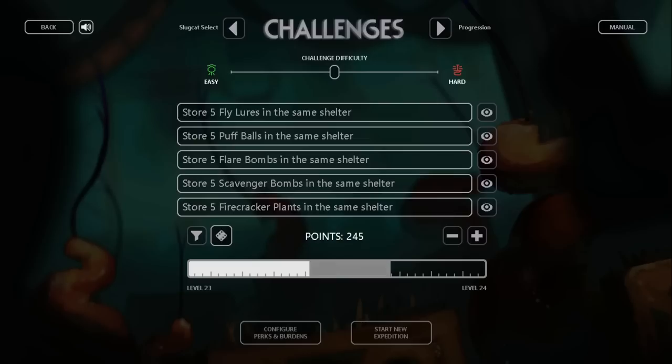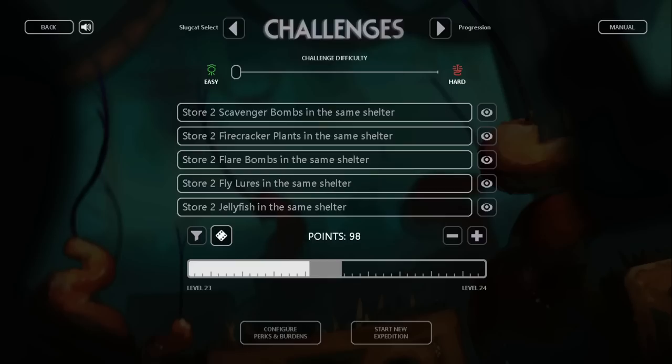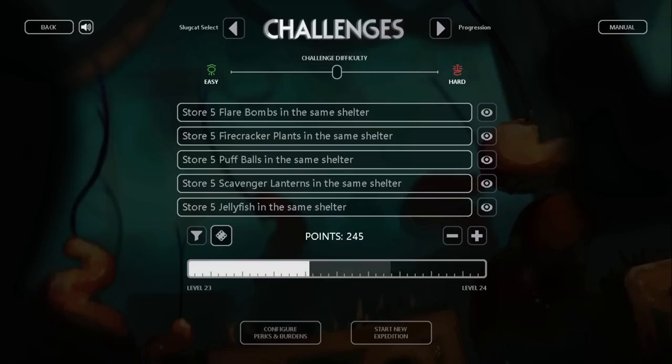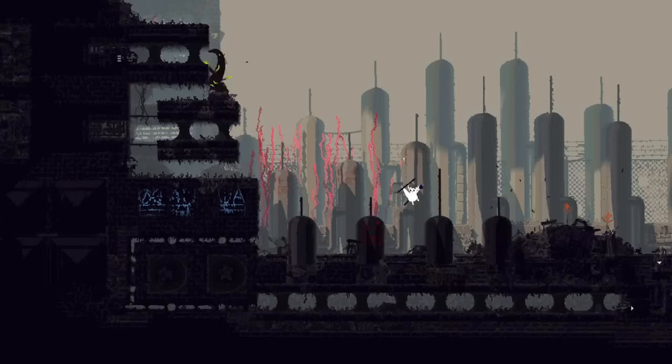Item collecting challenges require you to store between 2 and 8 of a certain item in a single shelter, depending on the difficulty. The possible items are puff balls (also known as spore puffs), scavenger lanterns, firecracker plants (aka cherry bombs), flare bombs (aka flashbangs), jellyfish, mushrooms, flylows (aka batnip), and scavenger bombs. The challenge is worth points equal to 7 times the number of items collected — 14 if you collect 2, and 56 if you collect 8. Batnip can be found pretty commonly in the Outskirts and Industrial Complex. Scavenger lanterns and bombs can be easily obtained by trading with scavenger merchants — the one in Shaded Citadel is particularly good because it's very close to a shelter.